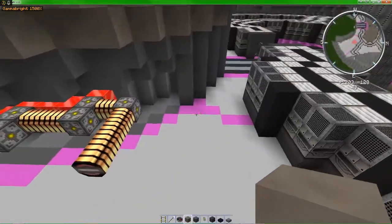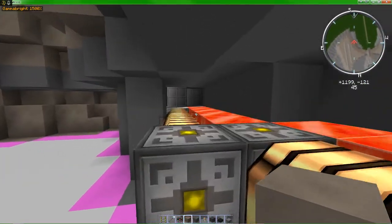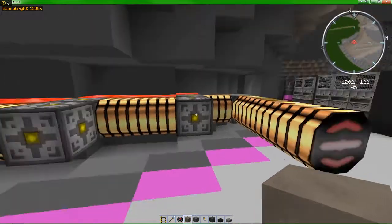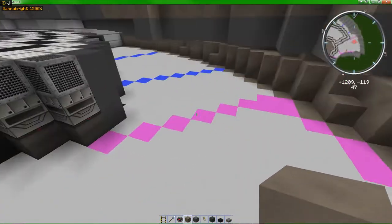Here's the impulse engines. Here's some coolant — you can see it on the outside. And the reactors will go here, and here. Yeah, that'll look pretty cool.